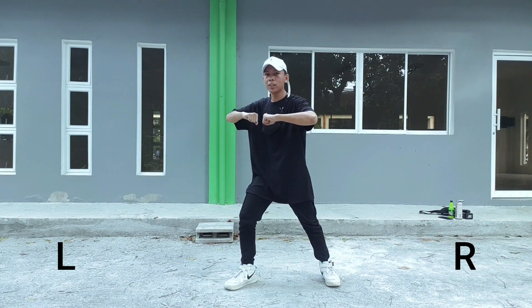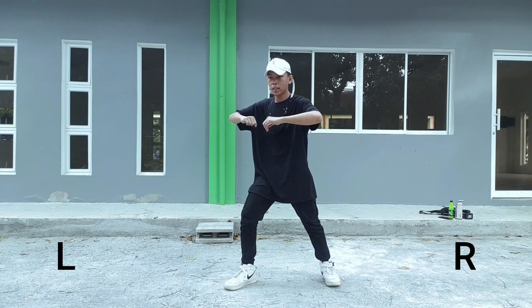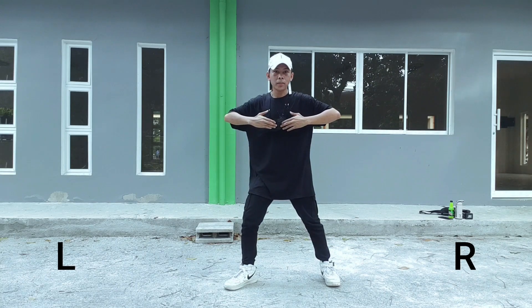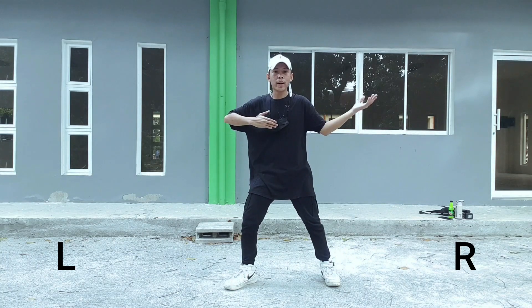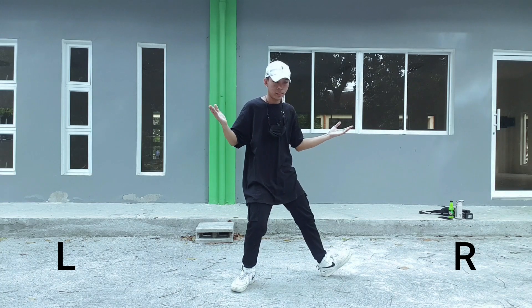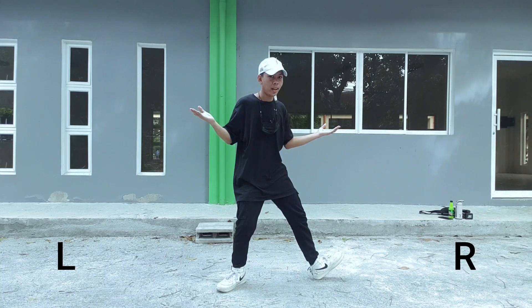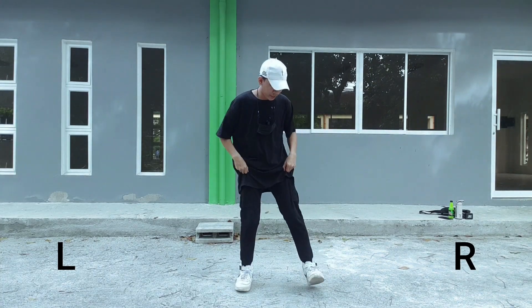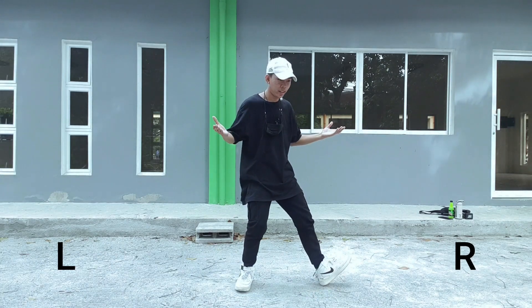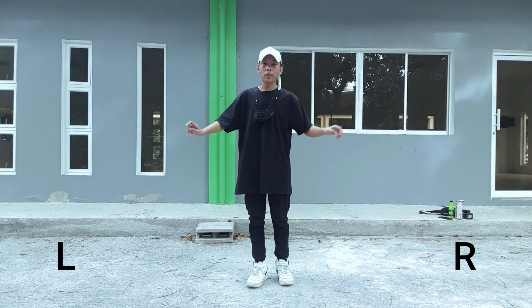So natapos tayo dito. Next step naman nun — yung kamay natin, ilagay lang sa may chest. Then habang naka-lagay tayo sa chest, dahan-dahan tayo lilingon sa may right. Okay? 1, then open. Okay? So ulit natin: chest, then open. And yon — yung paan nyo naman guys, sitting. Medyo lang ito. 1 and 2. Okay? Ulitin natin sa may kick: kick left, right.